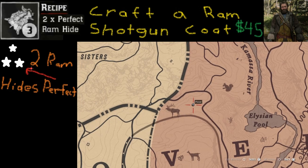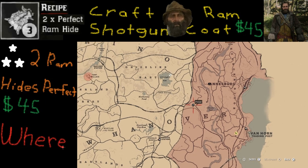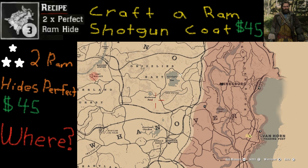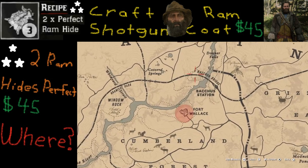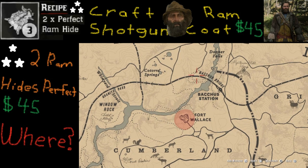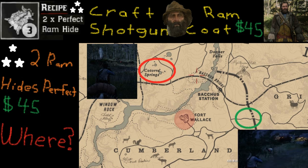You're probably wondering where to find two perfect ram hides. Fortunately we were able to track down two perfect ram hides in this area. The first one was caught in Keturah Springs, while the second was a little bit east of Fort Wallace, right in that region there.